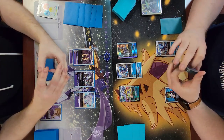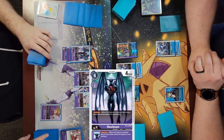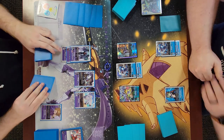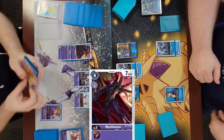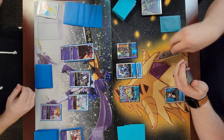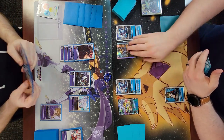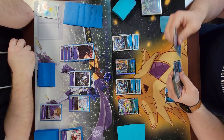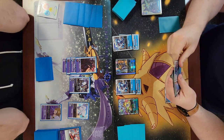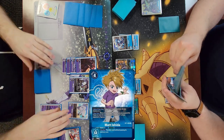He's counting his trash to see if he can Beelzemon on top of his Impmon, but he does not have enough trash so he cannot - thankfully. Now he's climbing into a mega; he finishes on an ultimate and wants to digivolve into a mega next turn. I'm trying to think if I can kill him this turn, but I figure out that I cannot, so I just play Matt.